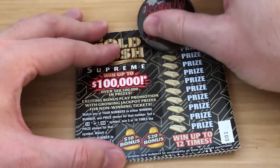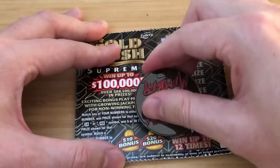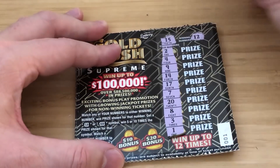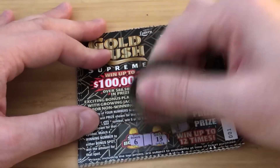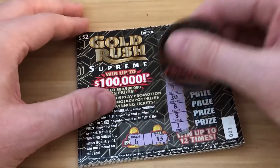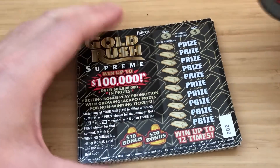Ticket 1 — I need a 15 and a 12. Just need one big win here. No 15, no 12. Bonus is 6 and 13 — no dice. Ticket number 2.